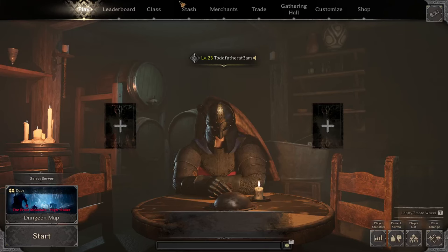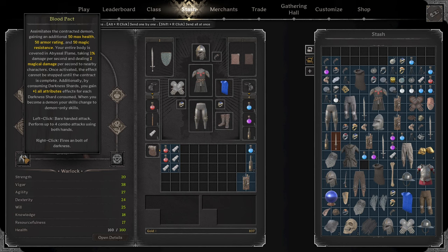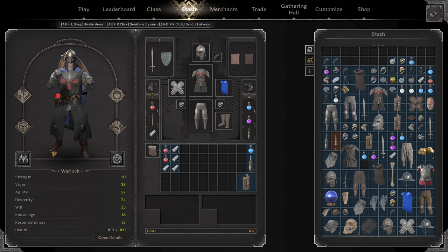Alright, what's up guys? This is going to be a guide on what I personally think is probably the most broken character slash build in the meta currently. And that is Blood Pact Demon Form Warlock. If you don't know, this shit is completely beyond insane.